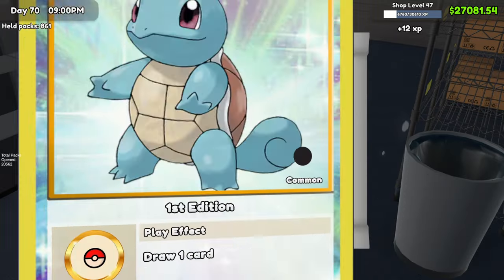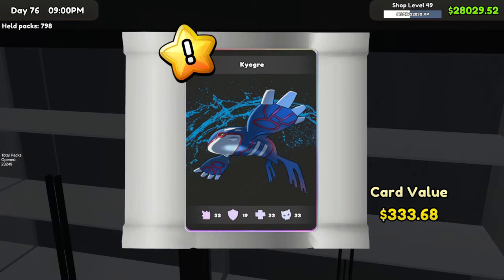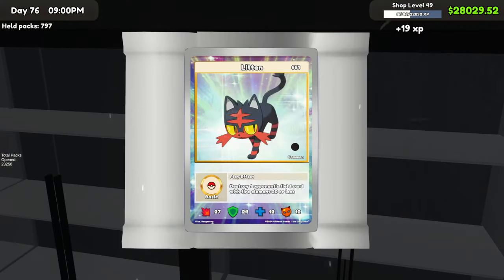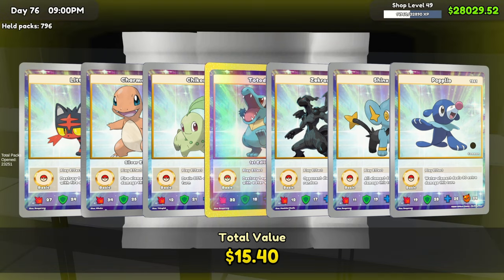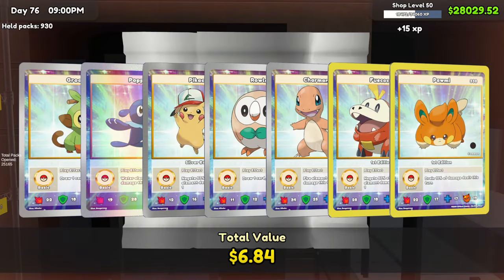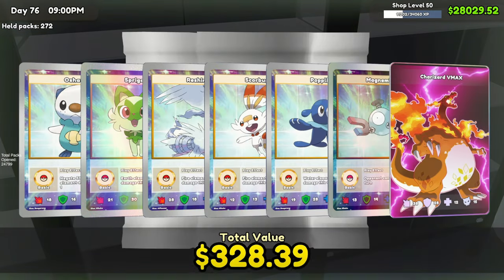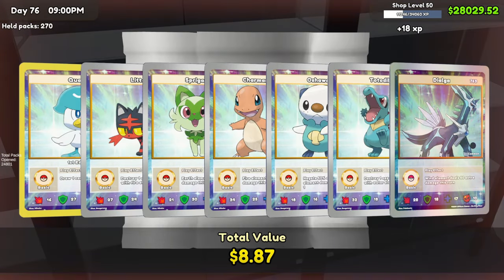We're getting close to finishing the main set. We got a new full art — a crocodile one, but that's our third duplicate, so that's unfortunate. Still missing four. Another shadow card — it is a new one, we'll have to look at that later. Another Pikachu foil full art — not a new one, it's a duplicate. We just got the Charizard VMAX shadow card — that looks pretty nice.